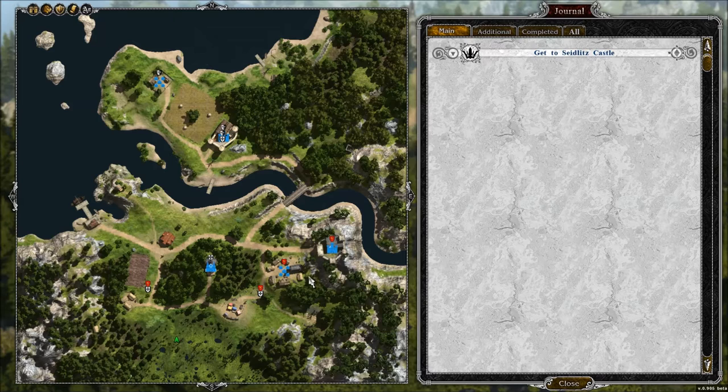You can also see the castles and toggle descriptions to show the names of locations, though it can get a bit cluttered. Then there's your journal — as you can see, our quest is to go to Siedlitz's Castle. The journal is a quick, simple overview and gets the job done.